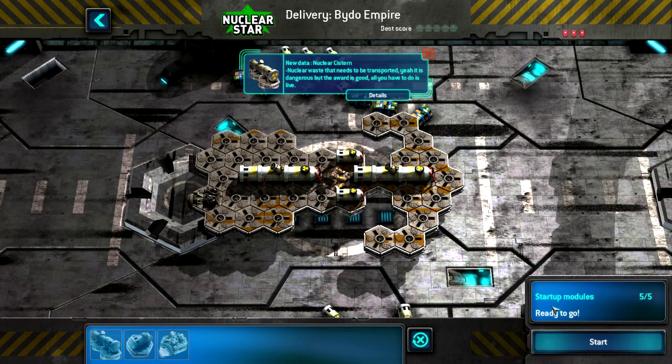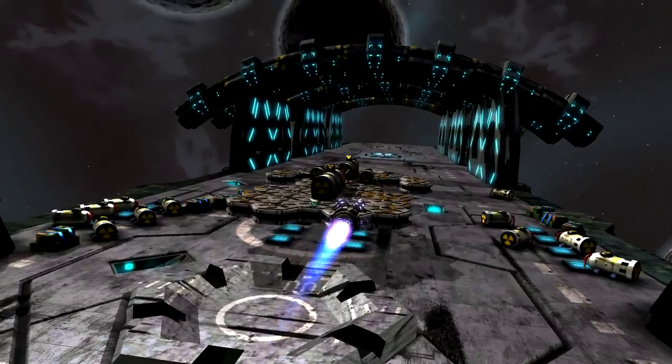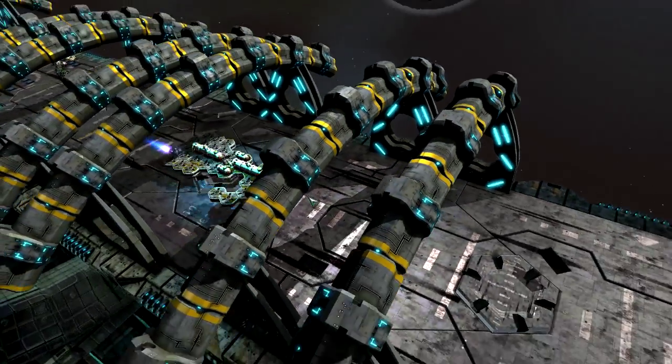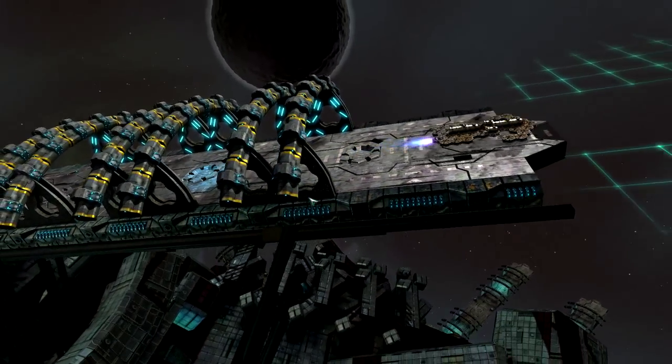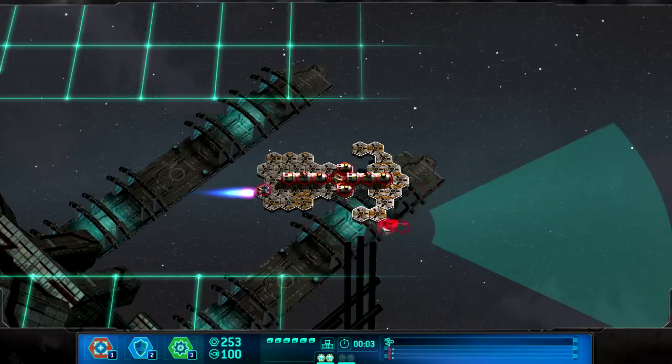You then have to have thrusters on the back of your spaceship — you only get one to start with. Then you set off, and as you set off you have to start building your turrets. At the beginning you just get your cargo and a thruster and then you're off, and as you head through space you start putting your turrets on.